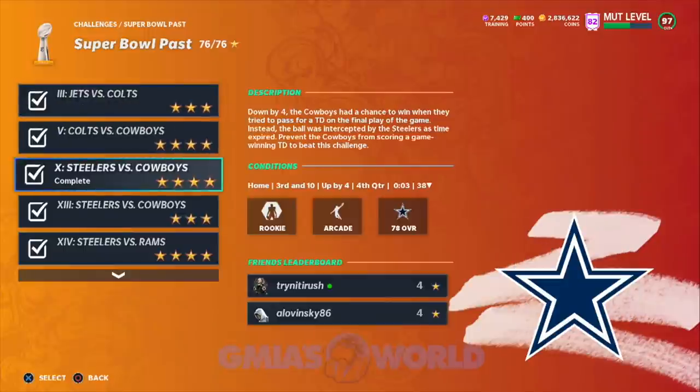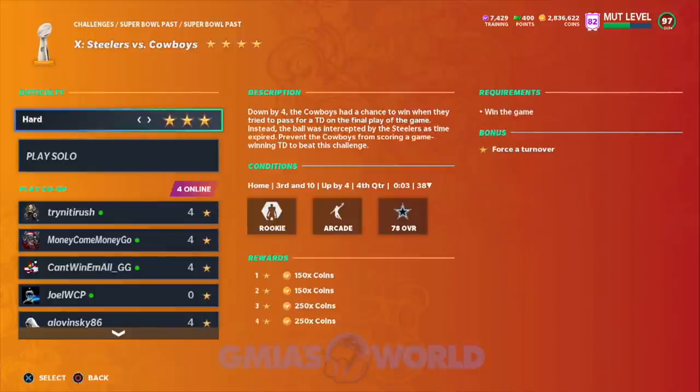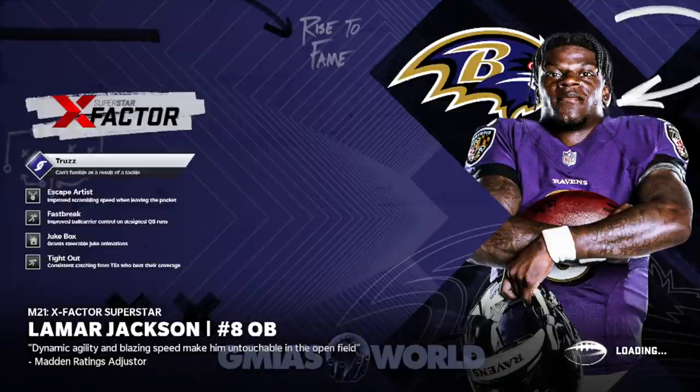You're going to go to Super Bowl past and then go down to the Steelers versus Cowboys — it's the third one there. You have three seconds to go ahead, force a turnover, whatever, and win the game. This is the way that I did it — I got those 20 interceptions in about 30 minutes. I'm going to show you how to get it done.